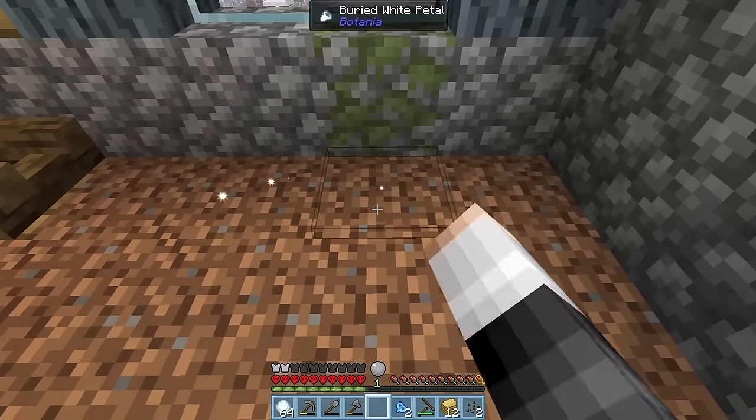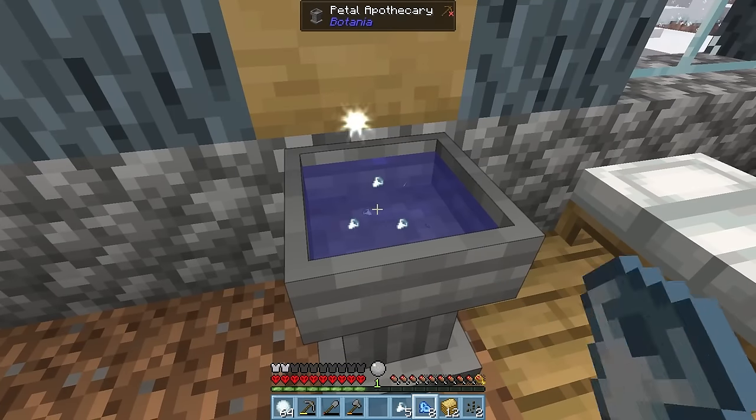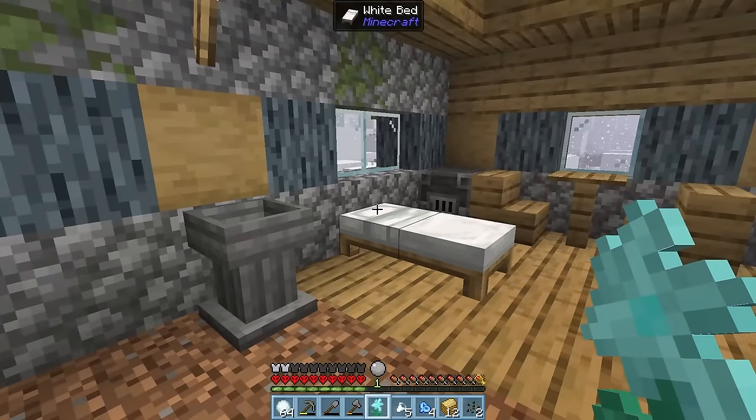Now, we need to duplicate our white and light blue petals using bone meal, as we're gonna need a lot of them. Three white petals and four light blue — chuck in some seeds, and we have a glacey flora.